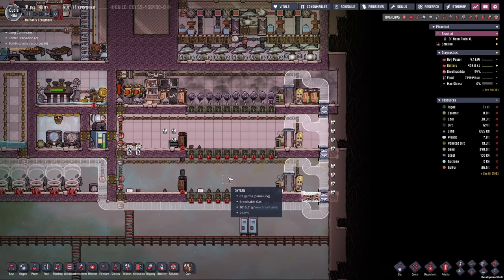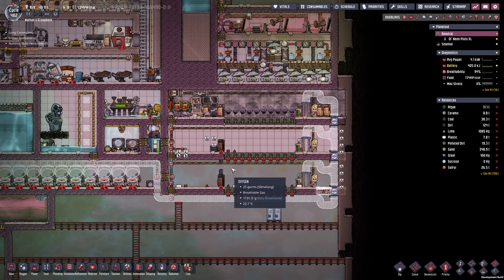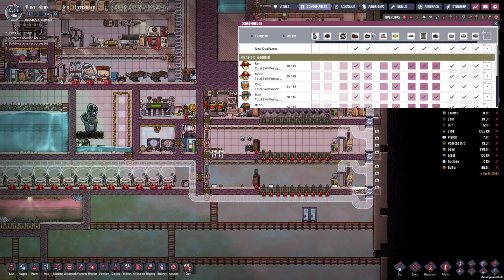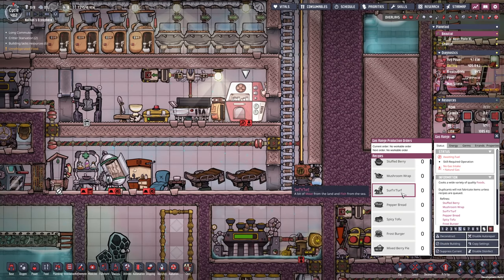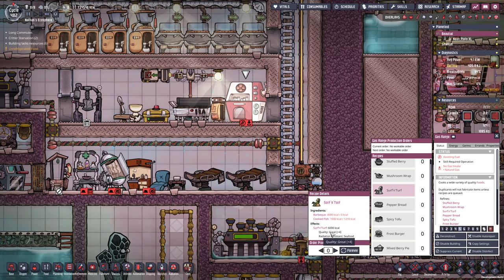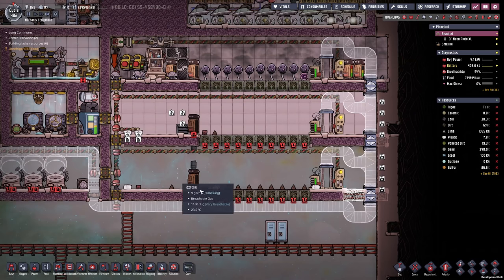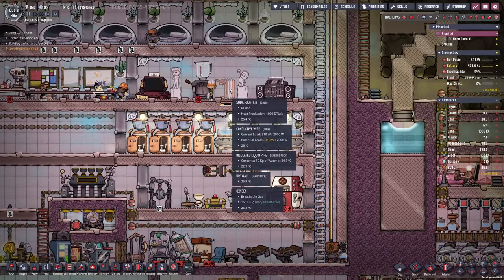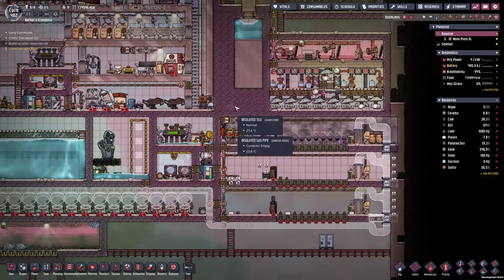I've been thinking about my plans and I decided maybe it's now time to go to a fully meat-based diet. If we check the consumables, barbecue is giving us plus eight morale. Most of the time I'm feeding them fried mushroom which is plus one morale, so if we switch to barbecue completely we can assign many more skills. The next stage would then be the gas range where we can feed them surf and turf — I believe it's around plus 12 or even plus 16 morale. So I figured we can have a purely coal and meat production using stone hatchlings because they are so easy to feed. This would mean we don't need that many farms anymore — only enough to supply the juicer, the soda fountain, etc.